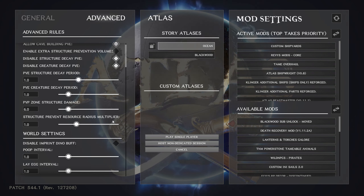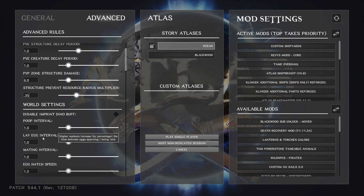Structure prevent resource radius multiplier — I like to make resources grow back around my base. When you put foundations and pillars down, there's an area around them where stuff won't grow back. I try to reduce that without letting it grow back inside my base — 0.35 seems to work really well for that. Poop interval — I leave it as is. If you want more poop, increase the number; if you want less, reduce it.